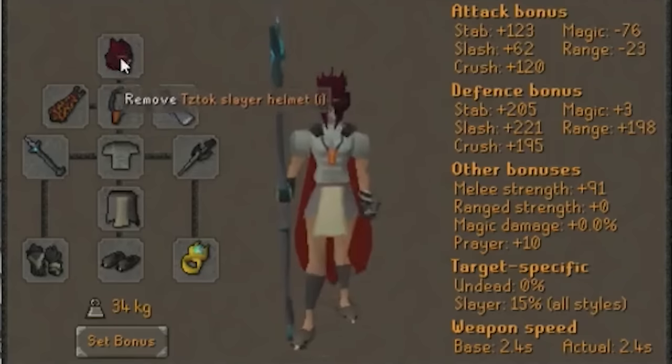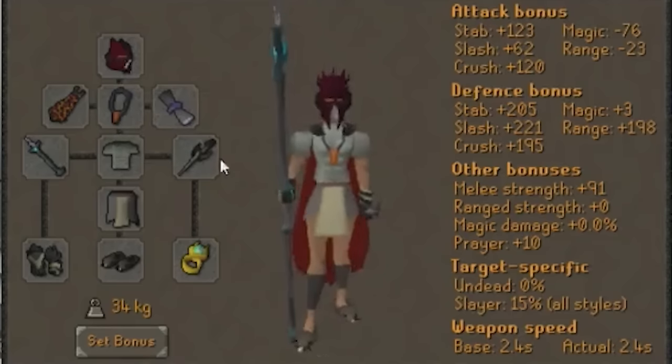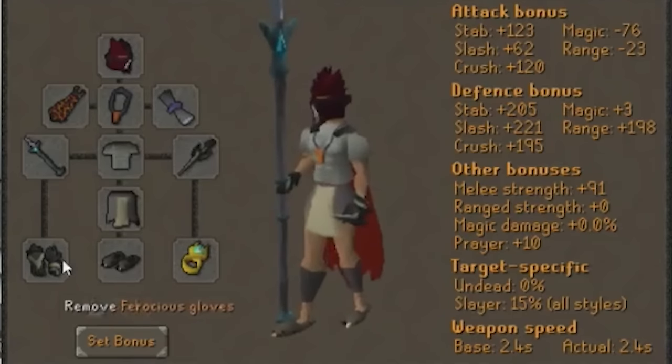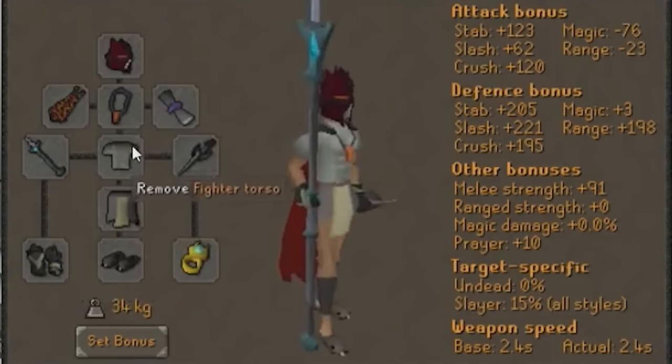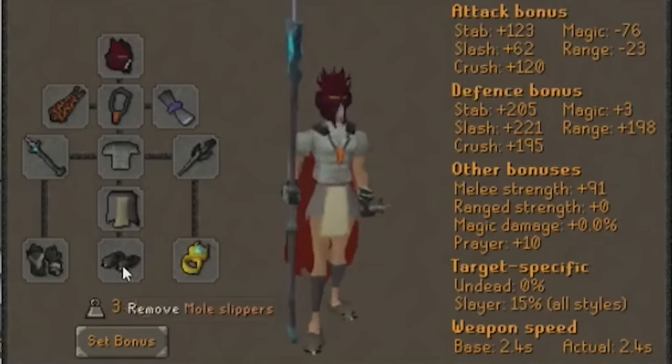And then you have the Slayer Helmet because Kalphite Queen tasks are so common that there's no point in killing the Kalphite Queen without one. And then I've maximized my accuracy and strength bonus on the rest of my gear with a Light Bearer Ring, making this much easier, and most of it is because they are obviously best in slot.